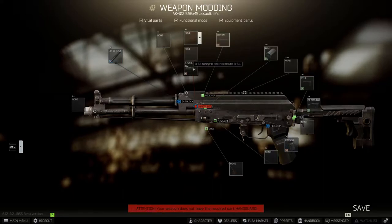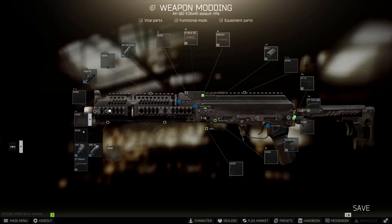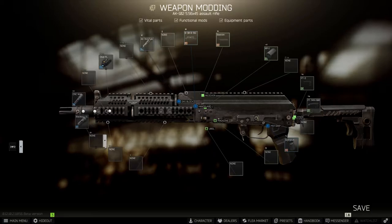With the dust cover on, we can move to our handguard. We're going to be using the B-34 grip and rail mount, and once this is on, we can add our flashlight. I prefer the Steiner D-BAL PL flashlight as I believe it has the best functionality, however this comes down to personal preference. For our muzzle devices, we're starting with the suppressed version. We're going to use the CNC Warrior AK 5.56mm muzzle device, then the AAC Blackout 51T flash hider, and finally the AAC 7.62 SDN-6 sound suppressor.